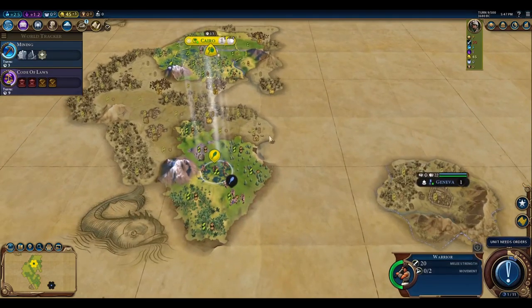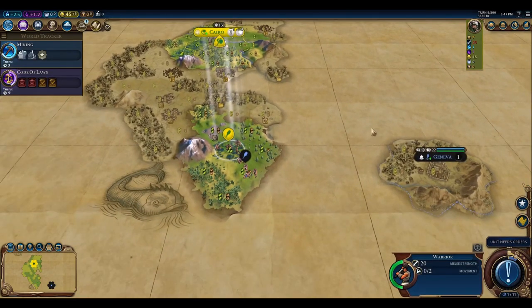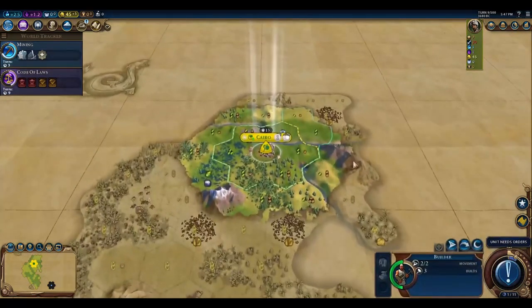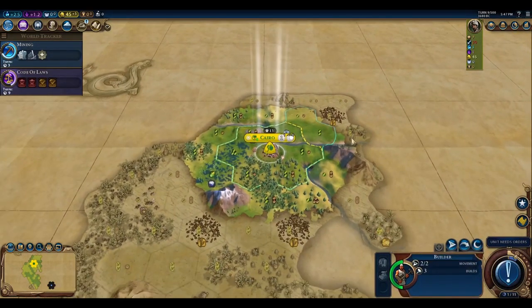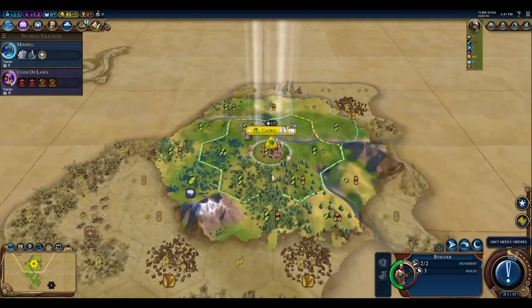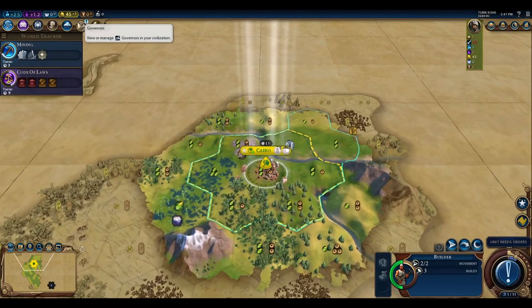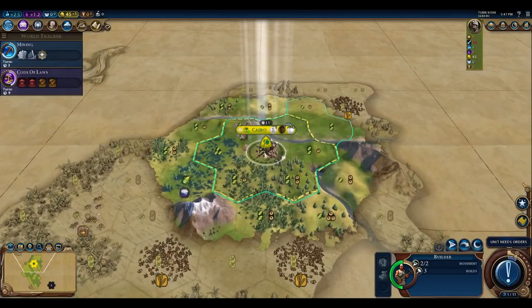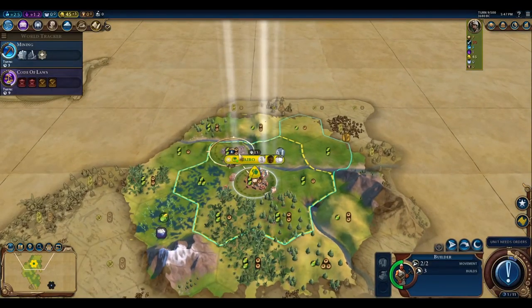I'm going to hold that governor title for now, because if I get a first meet on a city-state, I might want to have the Amani option. Although I've got some chops here and I've got a builder, so I think — even though I'd like to leave the Amani option open — I'm going to go ahead and go with Magnus, just to start getting some chop efficiency.